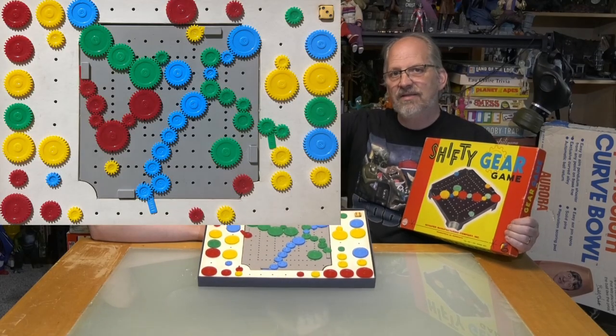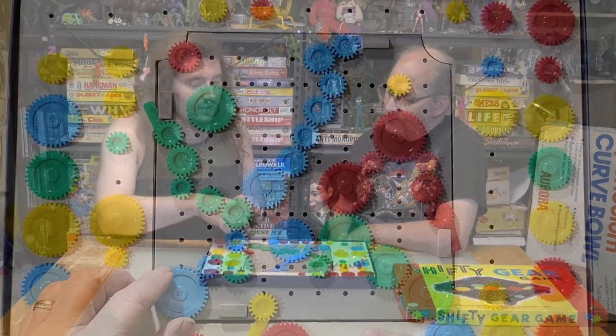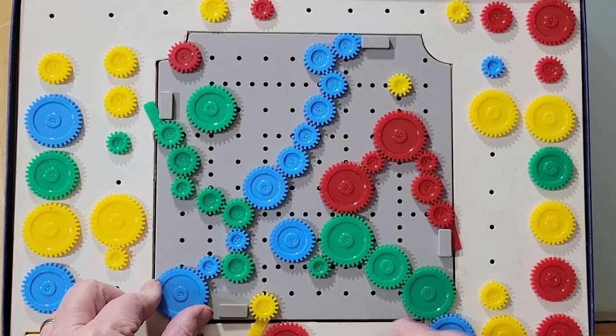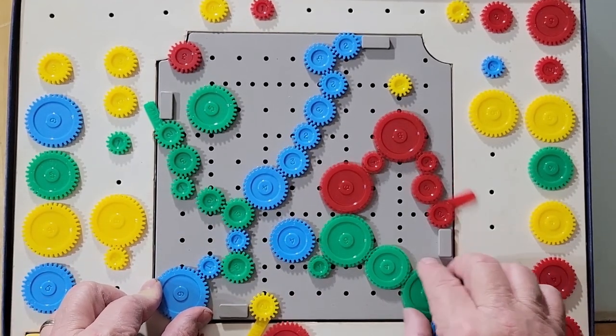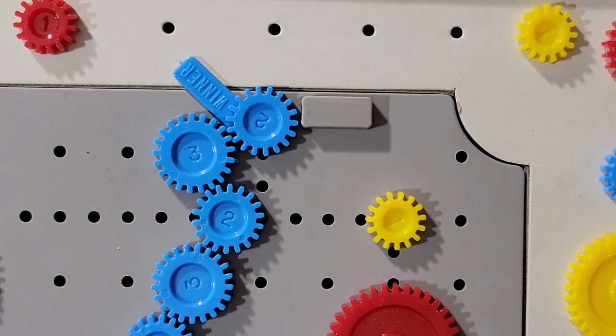This awesome game is one of those phenomenal plastic things, made with all plastic gears. It's a game for four players, ages eight to adult. The goal of the game — how a person would win — is to start at one of the corners and reach their colored finish wheel. In this case, blue's finish wheel. It's also a dice-driven game.